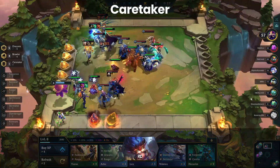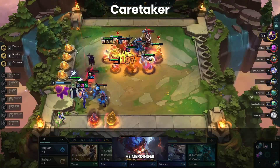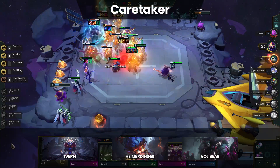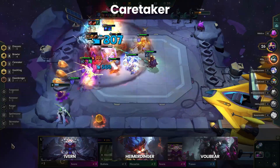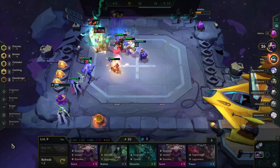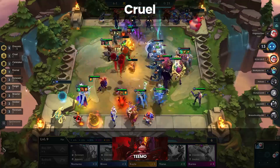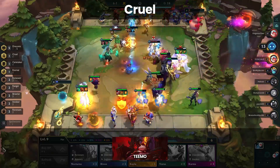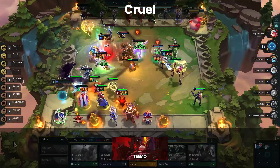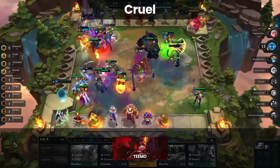Next we have Caretaker, meaning Heimerdinger. If you can get into the late game and find Heimerdinger at level 8 then you'll be in a solid position. Heimer is often paired with Ivern and Volibear which makes this a common late game trio that you can flex your board around. That said Heimer can be a bit unreliable due to his high mana pool, so make sure you have items for him in the late game. Cruel is similar in that you're mainly going to see Teemo as a late game carry, but Cruel costs health so only players in a strong position can really make use of the trait. Still, Teemo packs a punch and the attack speed slow from his ability will win you a lot of fights against auto attack comps.